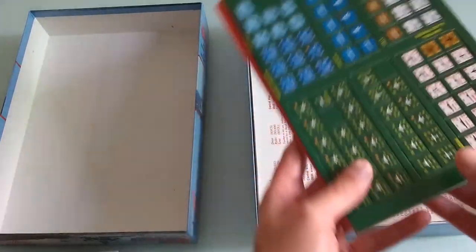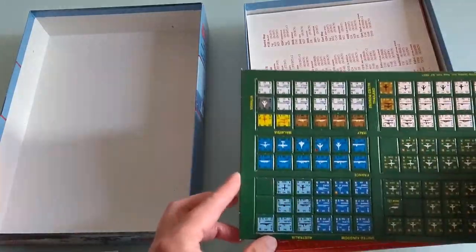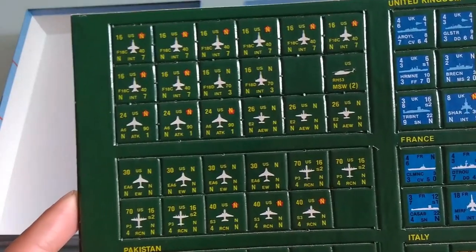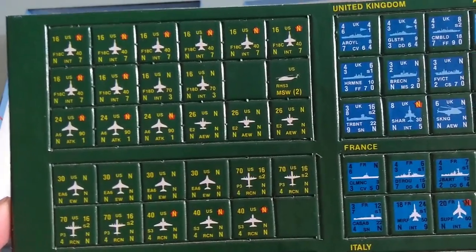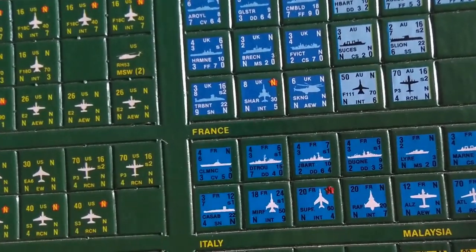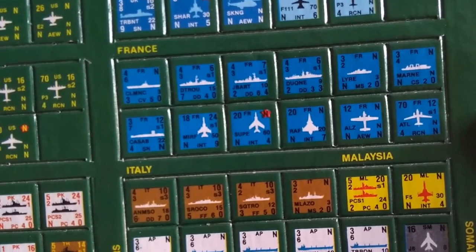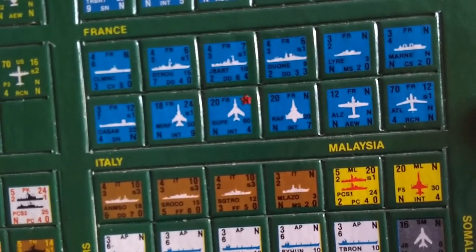Here comes a good part. I think these are 5/8 inch counters, because I can't stand the half-inch counters — they're just too small for me now. We have some French assets here, Italians, Malaysia.